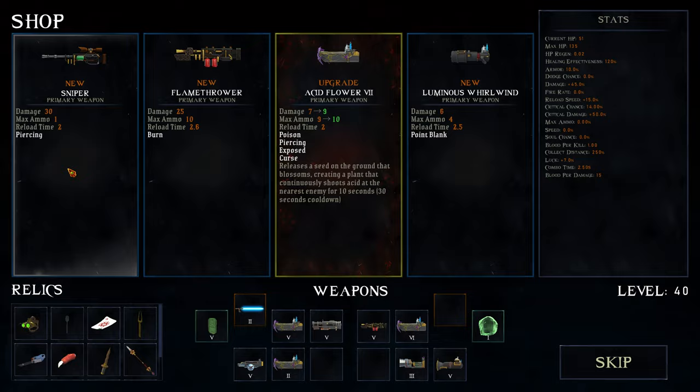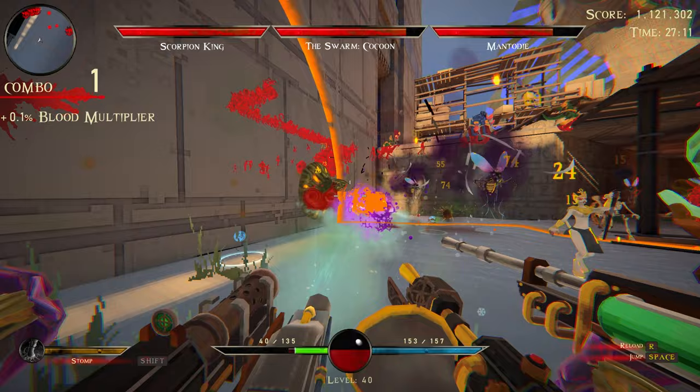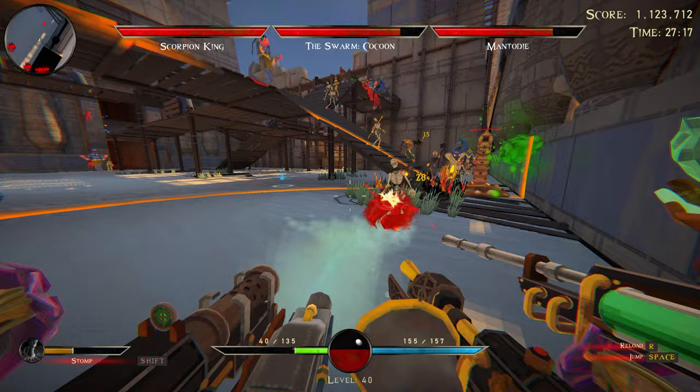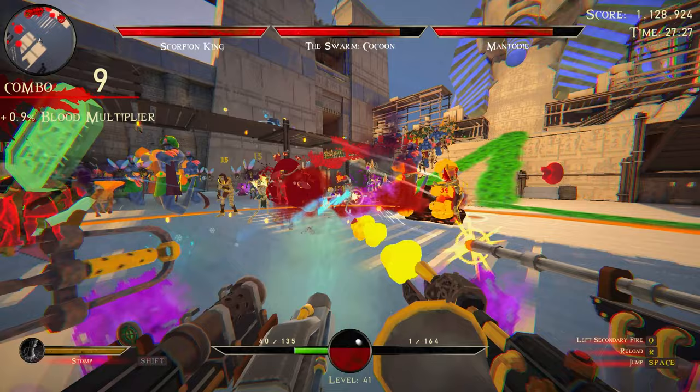Maybe it's time to just take a sniper. Not great, but sometimes you just do what you gotta do. Swarm cocoon - I'm saying I didn't read all the buffs to random enemies, but there's a 100% chance swarm cocoon got buffed. That thing has so much more HP than it used to.